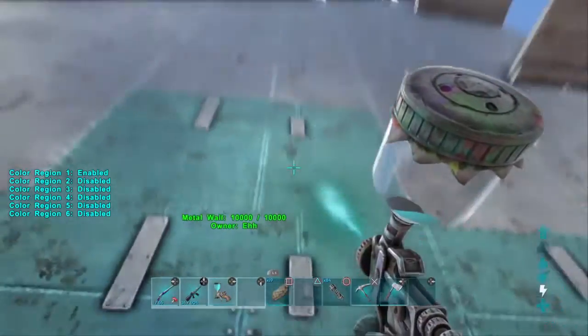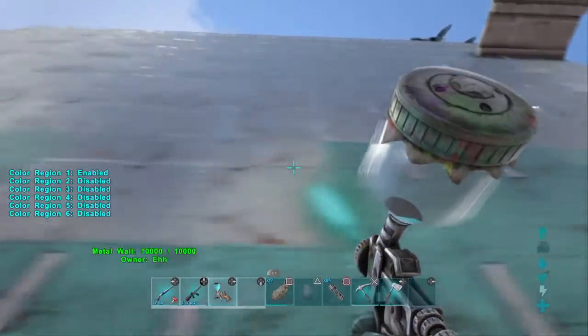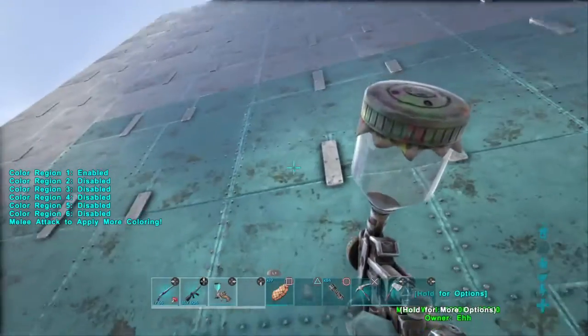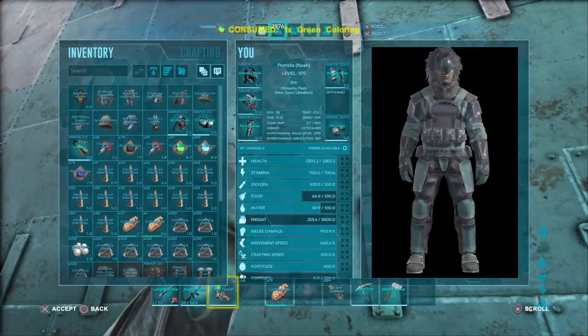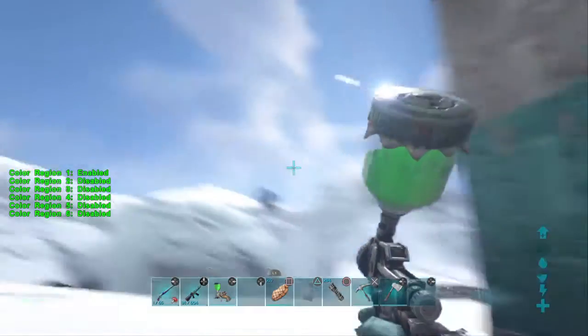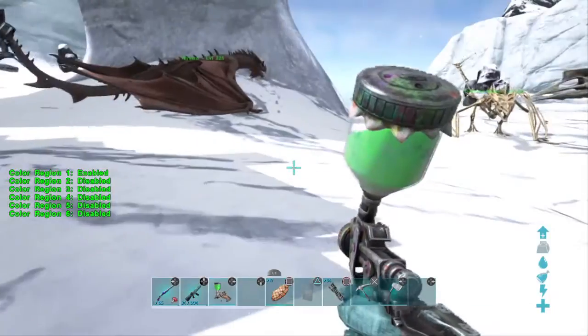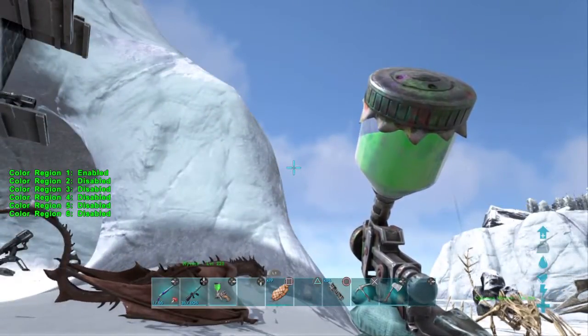Let me use up the rest of the cyan coloring and we'll get straight into it. So of course you need to fill it up first — it's really simple. I'm going to change this to green. After you fill it up, you're going to notice how on the side it says color region one, two, three, four — one through six.